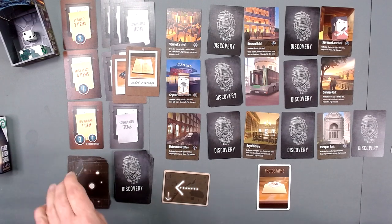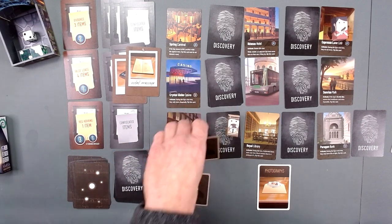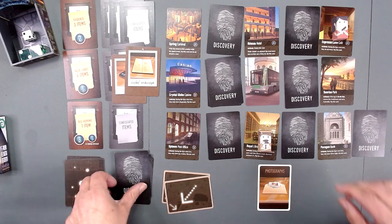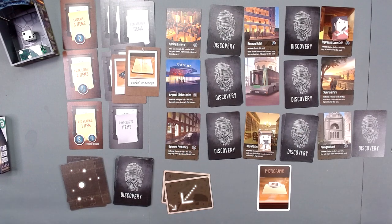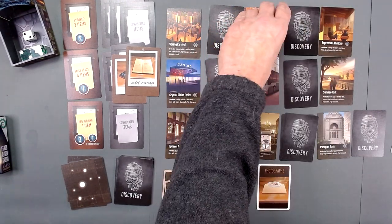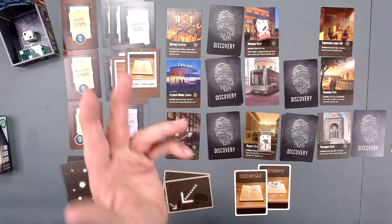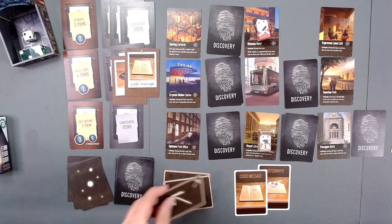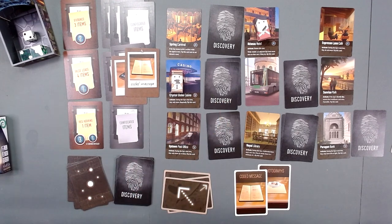Spy moves down to the left or down to the right, and down to the right is the Royal Library. The library gets a second clue. We will move over here to the Rizzo Hotel and we have coded message. Now we have this, so if we run into the bomb or he comes on to us, we're okay. Spy moves back up to the casino - there are already two clues there so we're not going to put another clue.